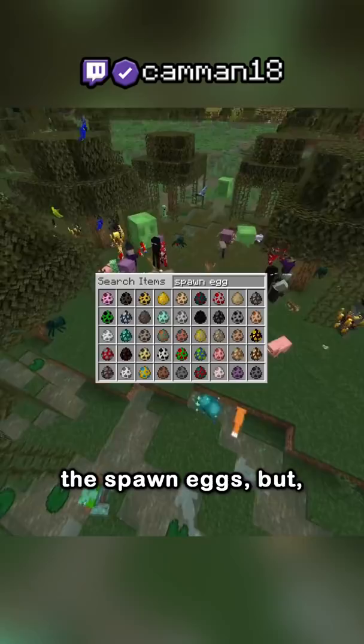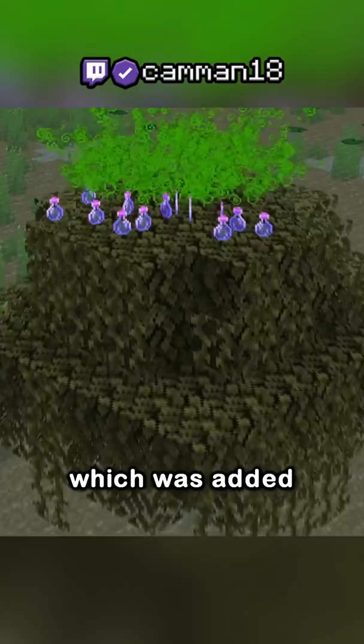There are four items in Minecraft that only exist in the creative menu. The first you probably know: the spawn eggs. But the rest might surprise you.